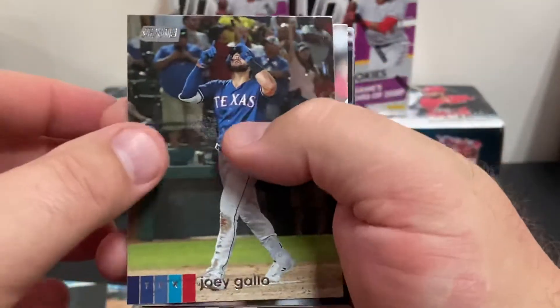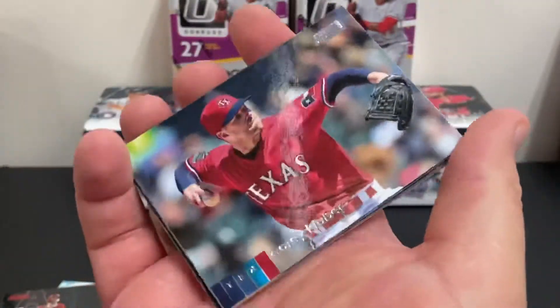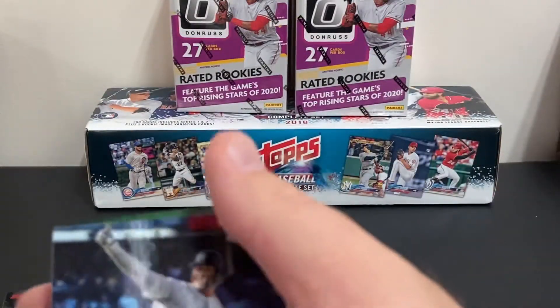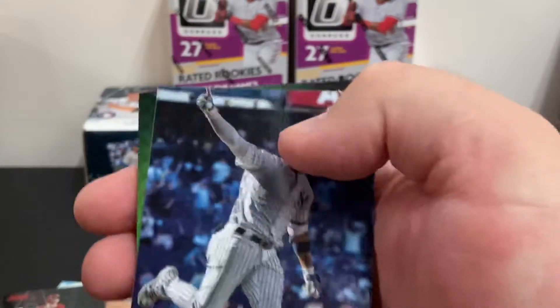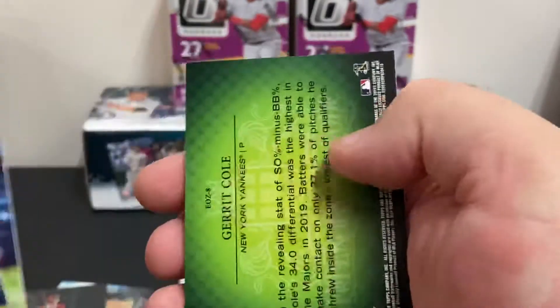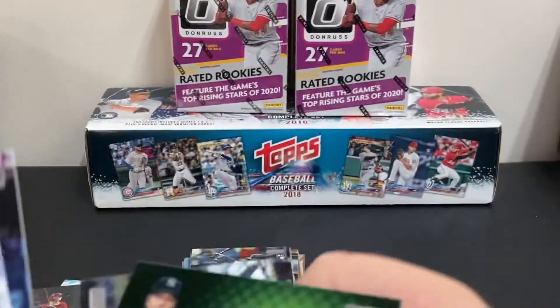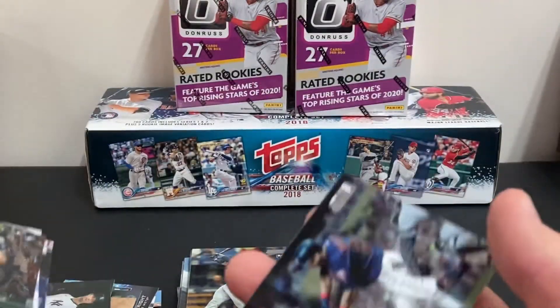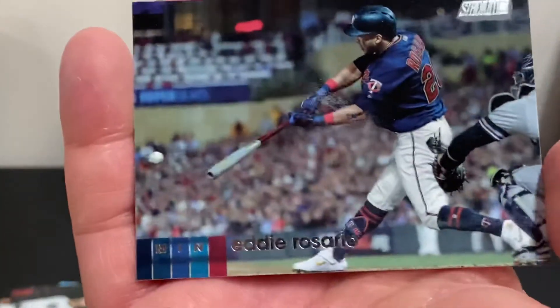Joey Gallo, Corey Kluber, Gleyber Torres. There's a Gerrit Cole Emperors of the Zone card — nice little insert there. And Eddie Rosario.